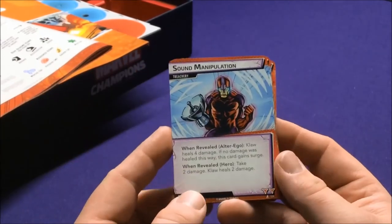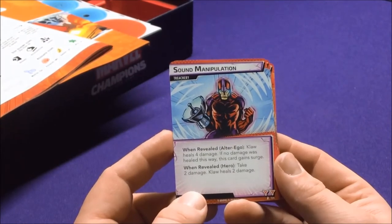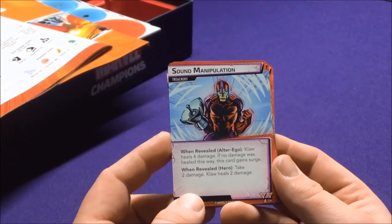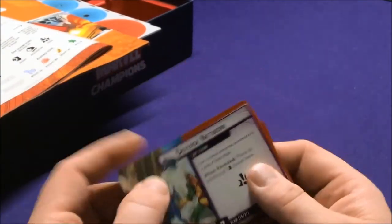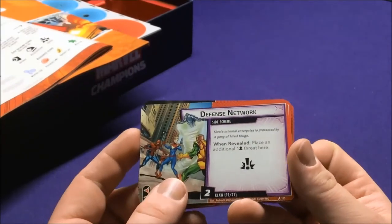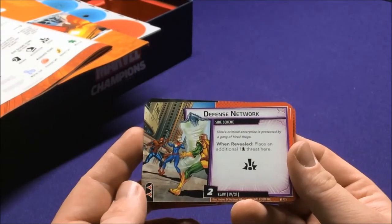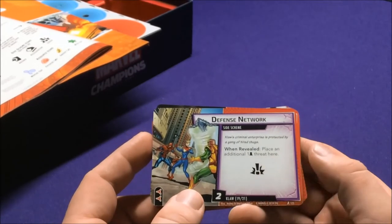Sound Manipulation: when revealed in Alter Ego, Claw heals four damage; if no damage is healed this way, Surge. Otherwise take two damage and Claw heals two instead. The Defense Network side scheme he told us to search for: Claw's criminal enterprise is protected by a gang of thugs; when revealed, place one additional threat here. It has the Crisis icon, meaning you have to defeat this one first.